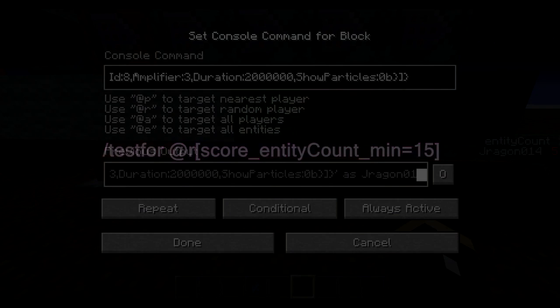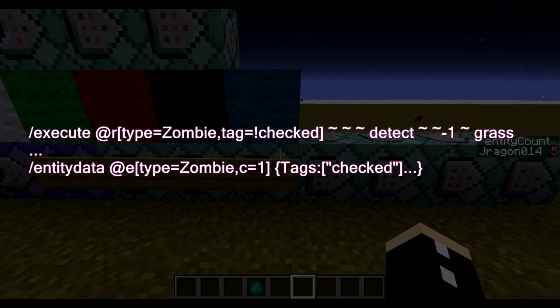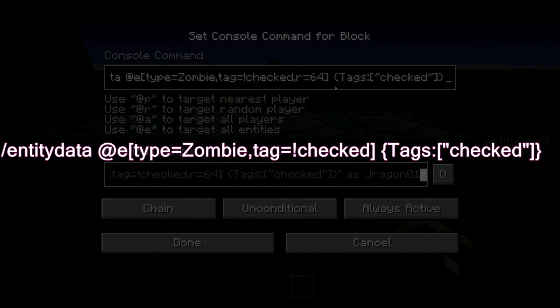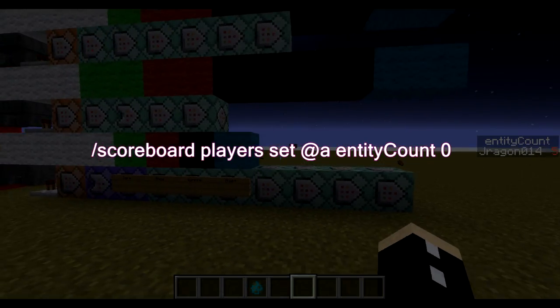Then we move over and we have one of the requirements for a mob to spawn. We're executing from a random player and then we're going to find a random zombie that isn't checked within a radius of 64, but not too close to the player because we don't want these guys spawning right in front of you. It's going to detect grass below it, and if all of those conditions are met, then it's going to turn it into an ogre. Same thing for the mage, the vampire, the blight, and so on. The last one just makes every zombie in the world checked after that, and then it will set your entity count to zero.